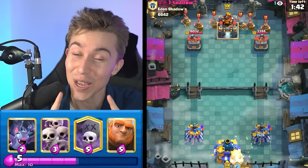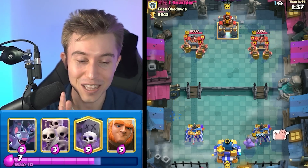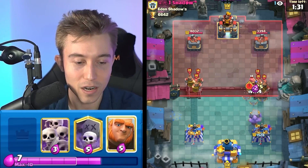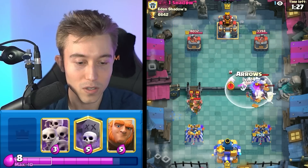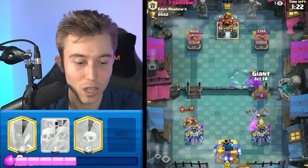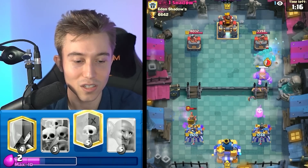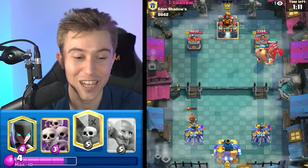However, this is looking a bit more spicy for me because he just went for Royal Recruits in the back right into a Bowler. So I think we can line up some strikes, maybe strike down his tower and find a way back into the game. I'm going to go in for bats here — it doesn't matter that much if he pulls them because I can get a Snowball to finish off the Mother Witch and then the bats are still going to stay alive and we can go for a Giant afterward. That worked out really well for us. Giants putting in work.